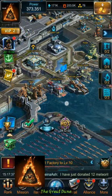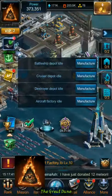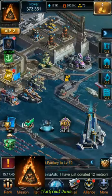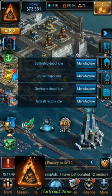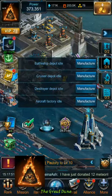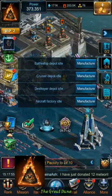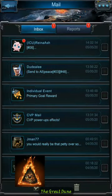Make sure to tell him 'doodly sent you' — I'm sure he'll appreciate that because I did tell him I was going to make a video on this. You have your battleship, destroyer, and cruiser depots where you can build all your ships. You can also repair a bunch of your ships at once for a pretty high cost depending on condition, or if you're in a clan you can get repair benefits within the clan's range.